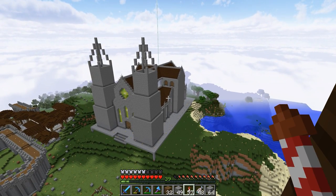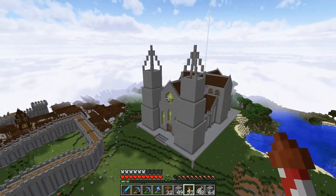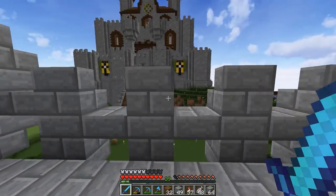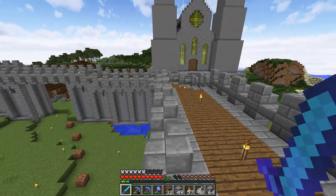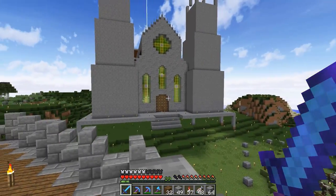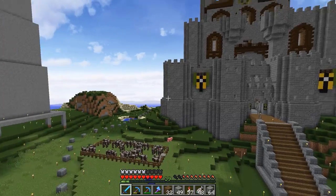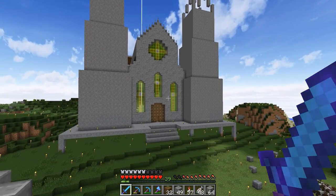That reminds me - a lot of you commented on the color of the windows. You pointed out that they have Green Bay Packers colors, which is an American football team for those of you not into American football, and it's my favorite team. This is going to be the Cathedral of St. Lombardi or St. Rogers - one or the other, haven't decided yet. But in all seriousness, the green and yellow is very intentional - it's totally supposed to be Green Bay Packers colors. And let's be honest, green and yellow just look good together. It's a very good rustic color combination, especially mixing with the browns, and I think it goes really well together. It's a good color palette and it stands out and I like it.